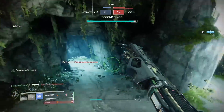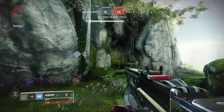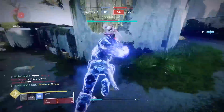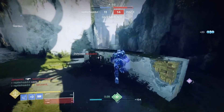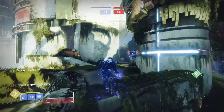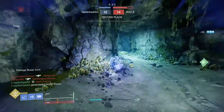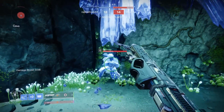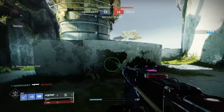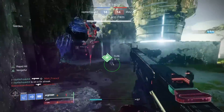Rapid Hit is pretty hard to get the most out of in PvP because it's more suited to primary weapons — there are more chances to land rapid hits with a primary. I only had two or three occasions where I got a nice double where I was in time to take advantage of it, and it disappears pretty quickly. That said, the reload buff is pretty nice — even if you don't get time to use the increased stability, it helps you chamber the next shot quickly. When I did get those doubles with Rapid Hit, it did feel good. Maybe they should add a Rapid Hit Spec — hey Bungie, you know what I'm saying.